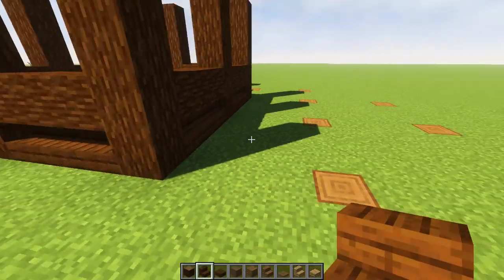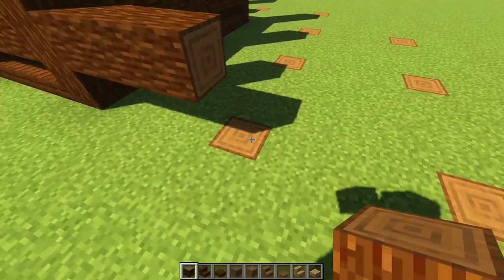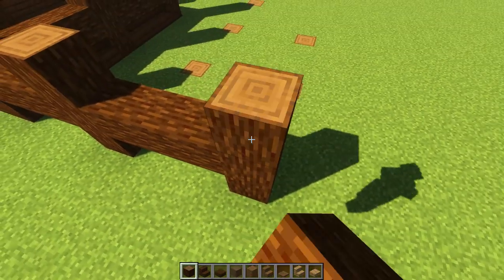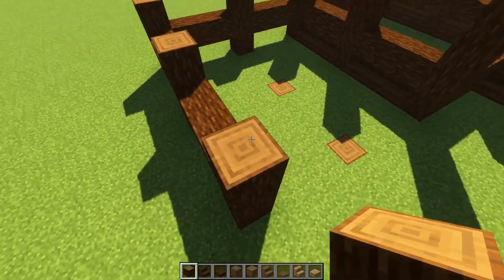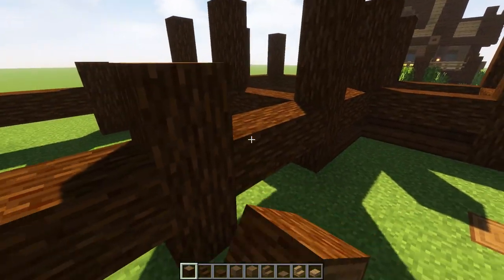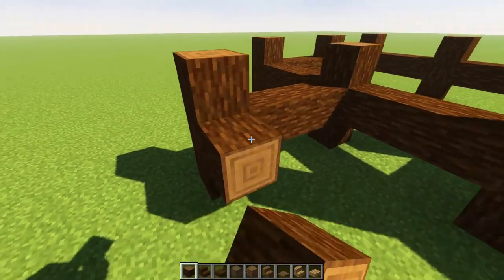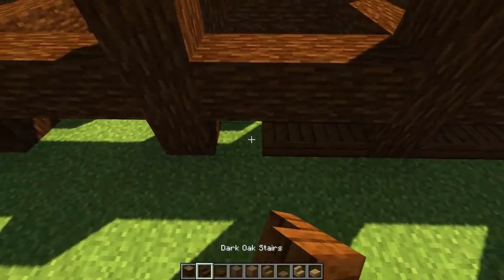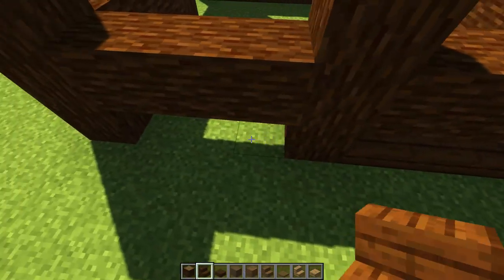We're going to do another cross beam here — go one, two, three, then take this up by three only. One, two, three, up by three — and again: one, two, three, up by three. Turn this corner one, two, three, up by three. Then go down by three on that one, give it a space of three, up by three again, another space of three, up by three. Connect those blocks and fill in all these with stairs facing downwards.